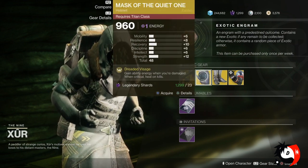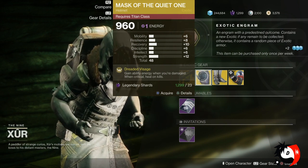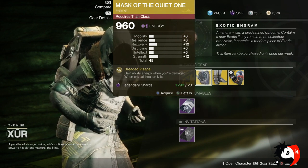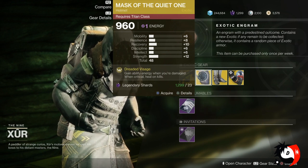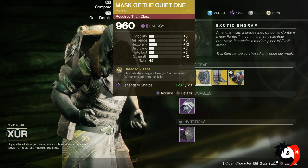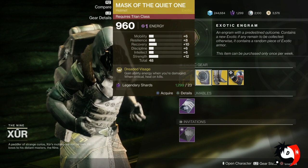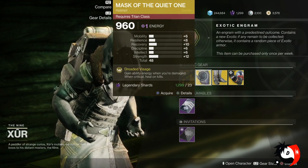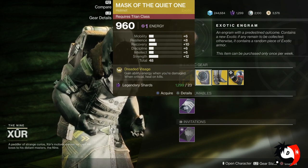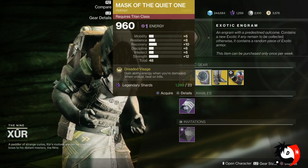He's also brought in the Mask of the Quiet One, which is a helmet for your Titan class. The drops you get from here are not as good, but when you're doing high-level pinnacle gear runs and you get the same drops, you'll get bigger numbers — all the way up to 60, 64, 65, which is what I've been experiencing. From Xur the power level is a little lower. The perk for this one is you gain ability energy when you're damaged critically, and you heal if you get a kill.